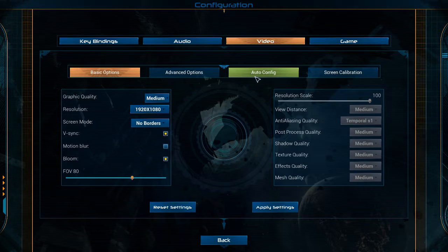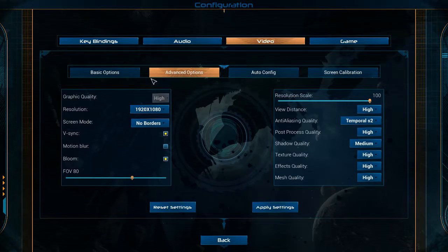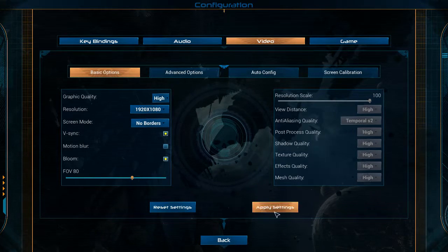It takes a long time to process — I thought it said audio config so I clicked it. I'll just turn it back to high. Screen mode, no borders. That's a weird way of putting it. I feel like 'borderless' could have fit in that little window.